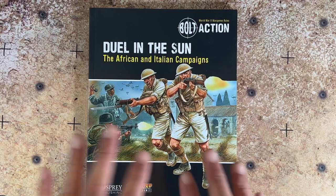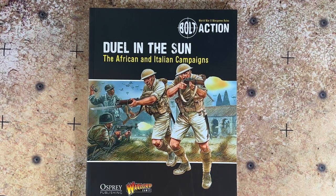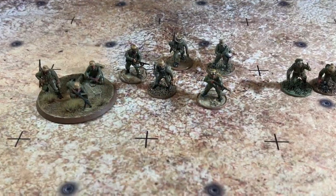Duel in the Sun is the only book I have here, but I believe the armies I'm building are out of the Western Desert book, which I have digitally. In any case, we're going to North Africa for the next Firefight battle report and the Bolt Action battle report after that — the Eighth Army facing off against the Africa Corps. I want to show off the two forces for those engagements, starting with Firefight, and then I'll talk about building them up to 500 points.